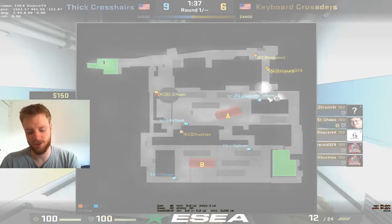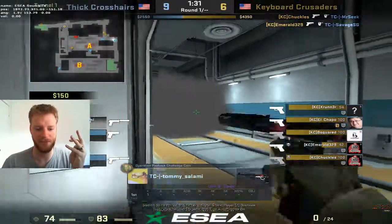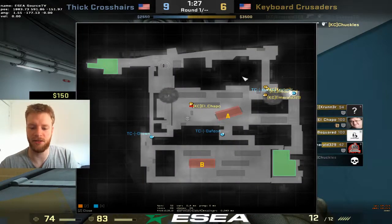What you do is you challenge, but first of all they have the numbers advantage, so it's generally not a good idea to challenge — but I'll show you what happens. They walk up, you get some shots, which gets picked, Salami falls back. We lost a player, we lost a position. They did win the round, but that's not how you want to play IV if you want to get the easy kills.